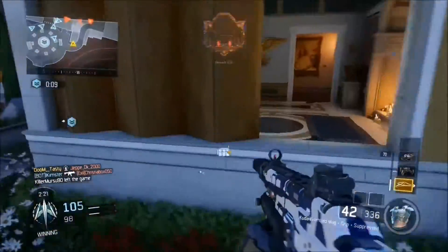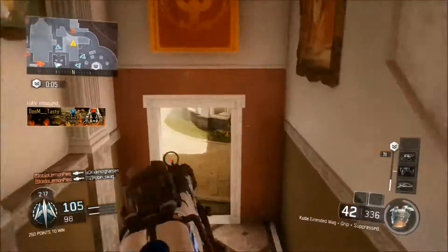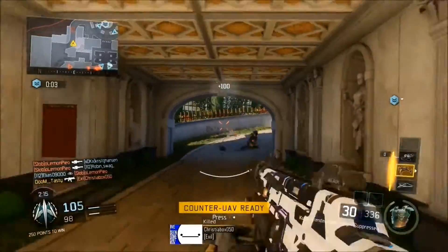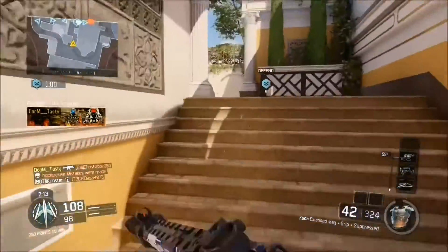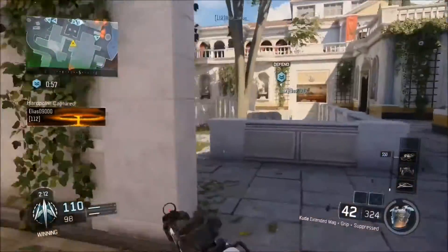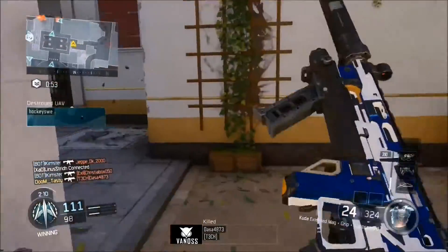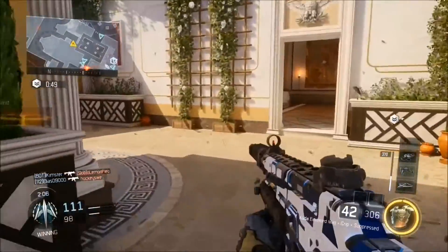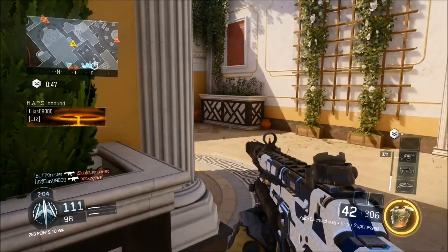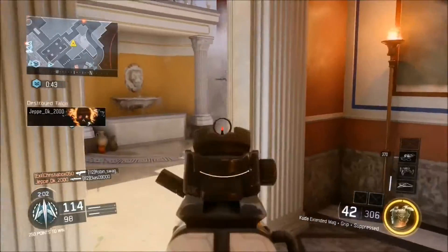One cool thing about this map that a lot of people will recognize from Black Ops 2 is that it has an exact layout, minus the new buildings and everything they added. Everyone is going to play it pretty much the same way — all the high-traffic areas like the center courtyard, the kitchen area, B Dom, and the garage are all going to see a lot of action.